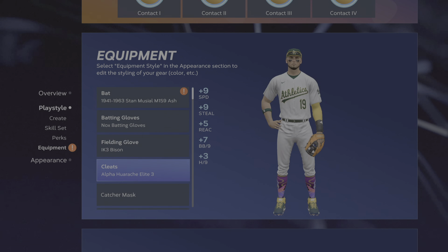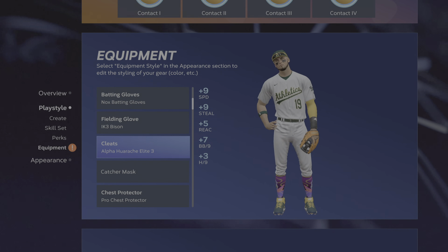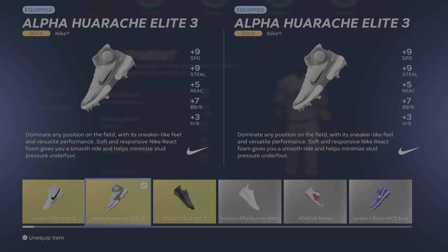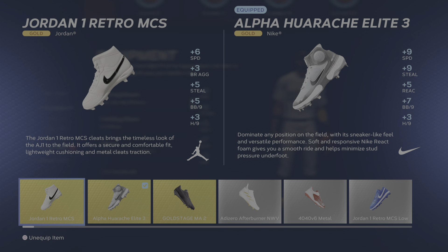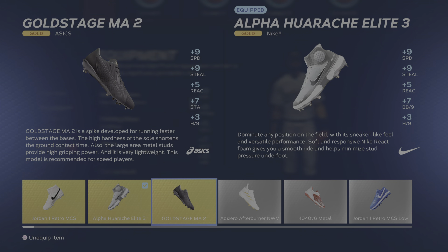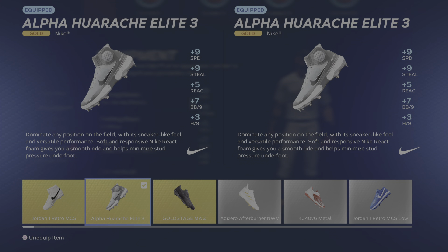We're using the IK3 Bison fielding glove, which gives us some added perk. The cleats we're using right now are actually the Alpha Huarache Elite Threes, which give you a plus-nine speed and plus-nine steal — definitely helps on the base path. We also have the Jordan One Retro MCS, but I don't really use those because there's no real comparison between the Alpha Huarache and them. The Gold Stage MA Twos do have a formidable challenge with the Huarache, although I choose the Huarache.